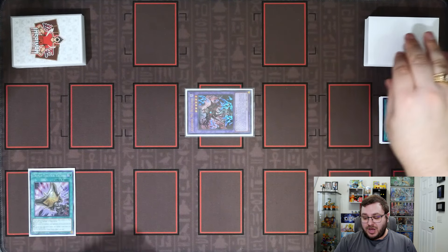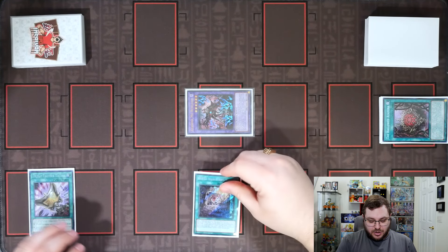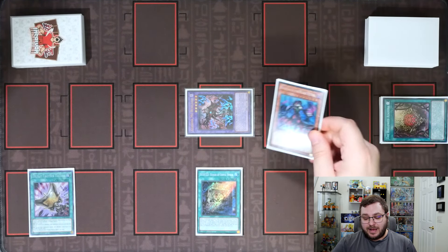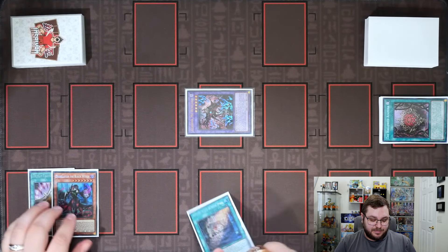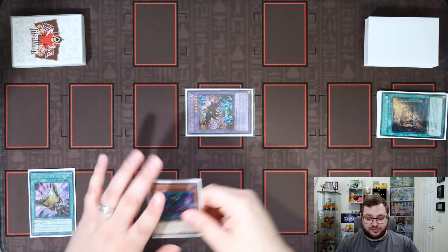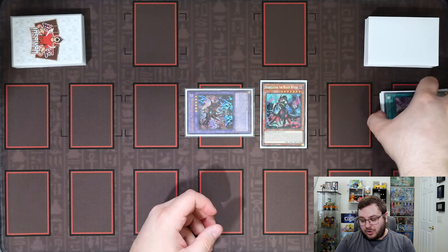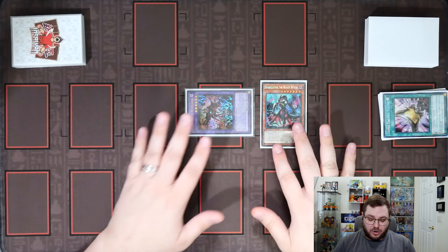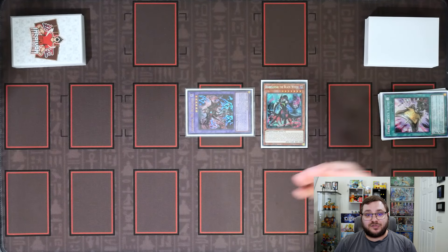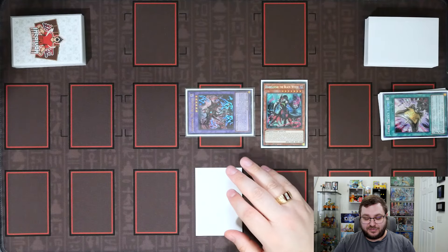On summon, the Riselago is going to allow us to add our copy of Wanted, which we can then immediately activate, allowing us to search for our copy of Diabelstar. This is why the any-discard is necessary — we want to summon our copy of Diabelstar the Black Witch, discarding that other card, and then activate its effect on summon, which will allow us to set a copy of Original Sinful Spoils from our deck to our side of the field.